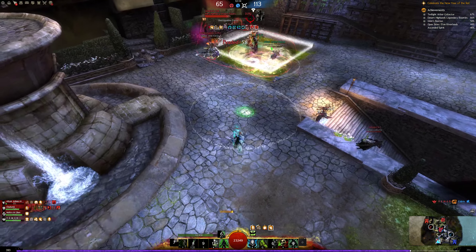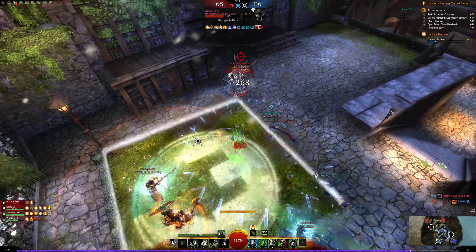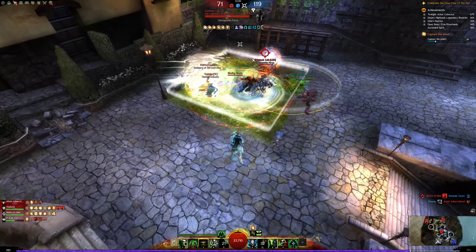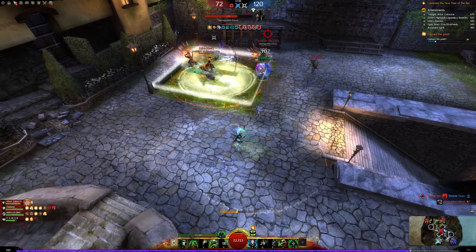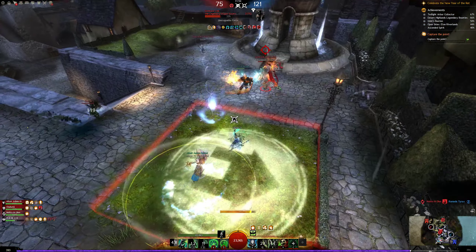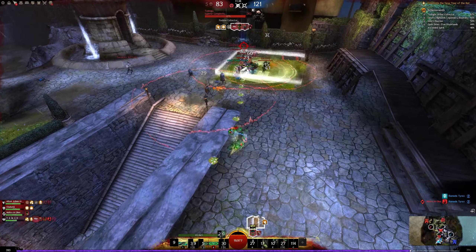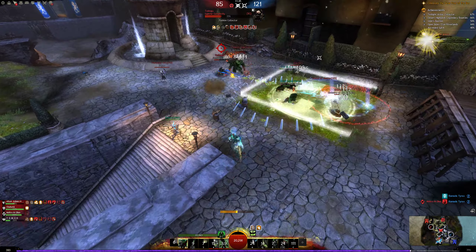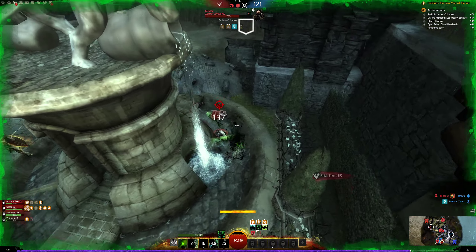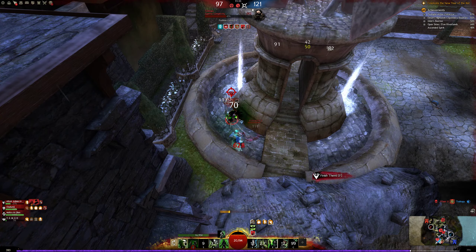Corrupt again, auto attack, corrupt, corrupt, trying to fear him. It's frustrating because the firebrand is just the entire time helping this guy out. Fear — I should have corrupted the stupid firebrand first before going for something else.